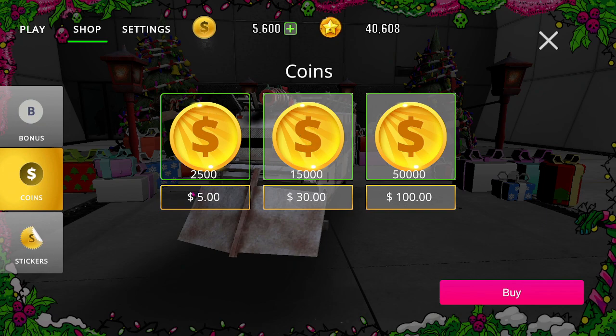With your first purchase, you can get a package for $5, and I believe they give you double the points. So when you get this one for the first time — and the first time only — you're going to get 5,000 coins. You might have gotten 15,000 for the $30 one, or something like that.